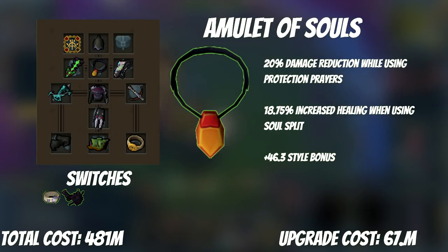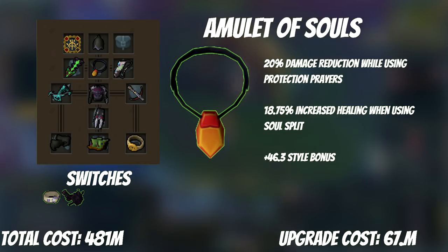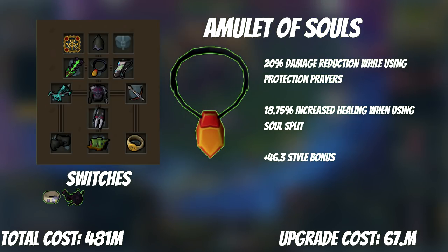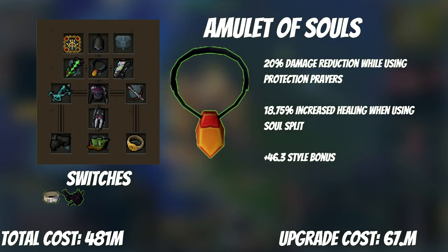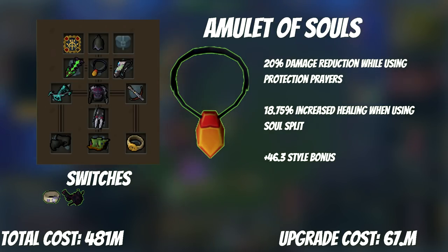With that in mind, Amulet of Souls is one of the best upgrades in the game. It only costs 67 mil but provides a ton of buffs. While using Protection Prayer it's an effective 20% damage reduction, and while using Soul Split it's an effective 18.75% increase in damage healed. On top of that, it's also one of the best style bonus amulets, works for all three styles, and it's one of the ingredients in an Essence of Finality — so you're essentially pre-buying one third of your EOF.